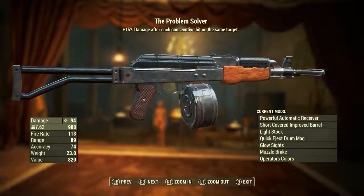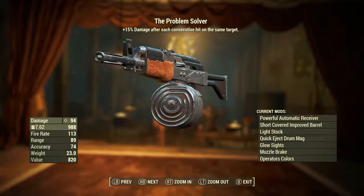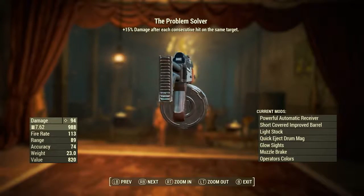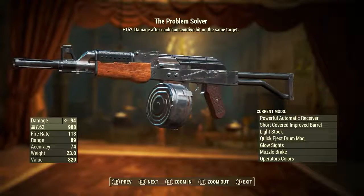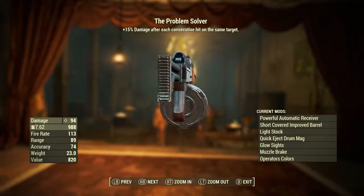Once the Problem Solver has been modded out the way I just did, it has a ballistic damage of 94. But don't forget that's being doubled by the commando perk, so half of 94 is 47 — which is the base damage of the weapon. It uses 7.62 rounds as ammunition. It has a fire rate of 113, a range of 89, accuracy of 74, a weight of 23 pounds, and a value of 820 caps.